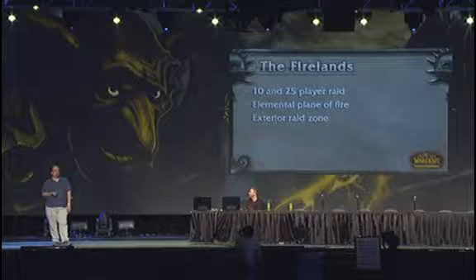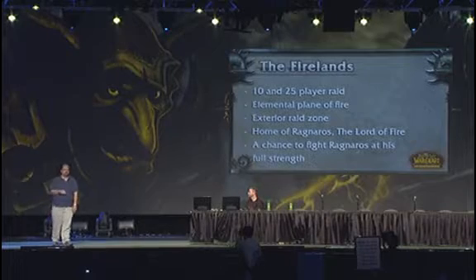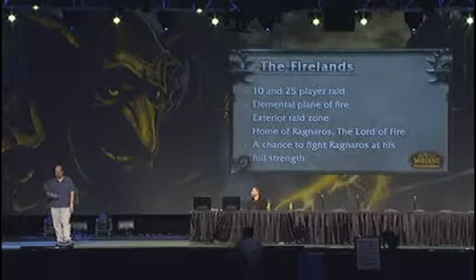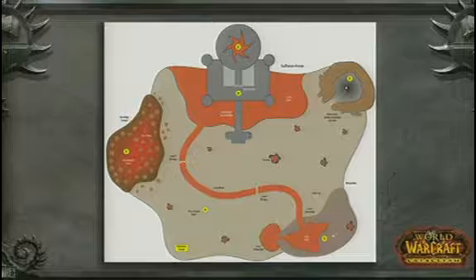It's an exterior raid zone, which we're sort of excited about. As mentioned, it's the home of Ragnaros, the Lord of Fire. This is the time you can actually fight Ragnaros at his full strength because he's in the elemental plane of fire — this is his home, you will take the fight to him. Here's the layout. You can see this is an exterior area with bosses wandering around, bosses near lava lakes, and the big thing at the back is Sulphuron Keep, which is where Ragnaros maintains his fortress.